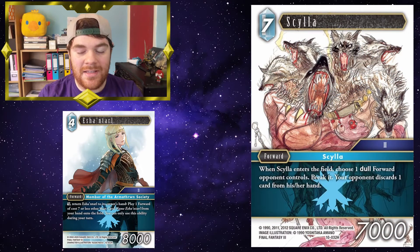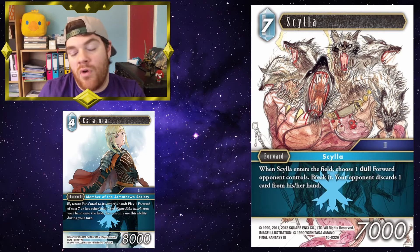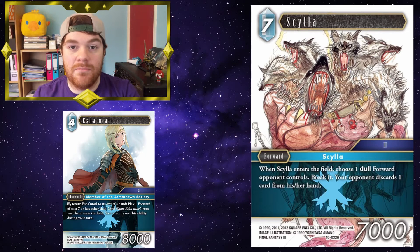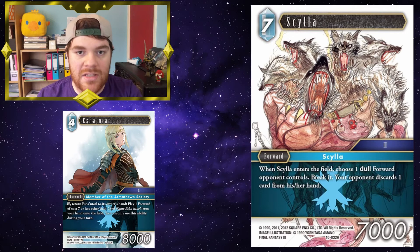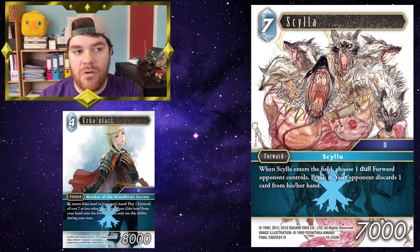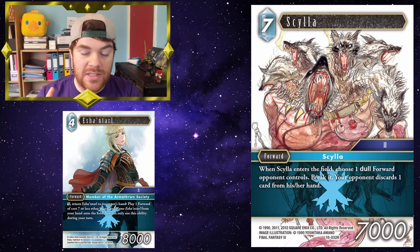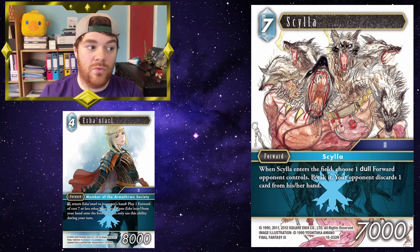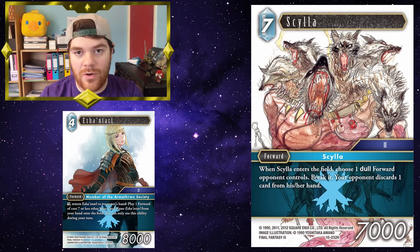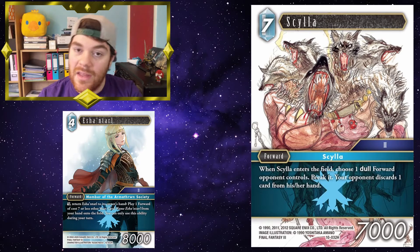Scylla: I shouldn't understate the value of having just an outright break in ice. They are very, very useful, and ice needs them more — often its outright breaks are limited by how many cards your opponent has, or only certain-cost forwards can be broken. Scylla, being able to just break a dull forward, is useful. Not only that, it also gets your opponent to discard a card, and it's a reasonable-size forward as well. Being able to pay for Eschental's ability and then putting her back to play Scylla — she is slow, yes, but if it breaks something and gets your opponent to discard a card while you still keep a forward, that's pretty decent.